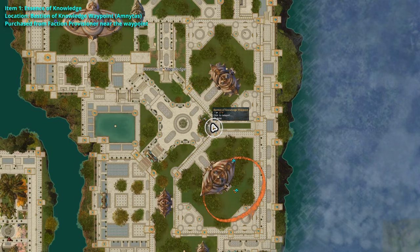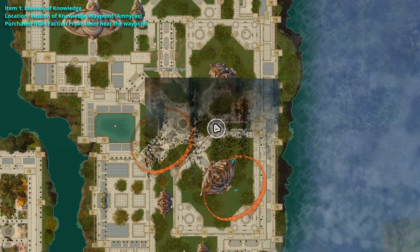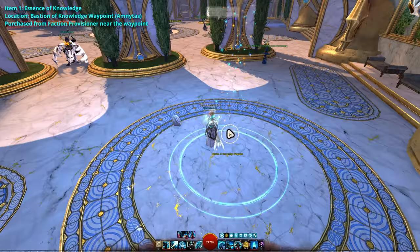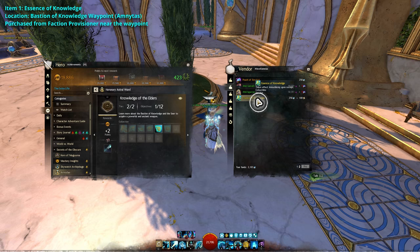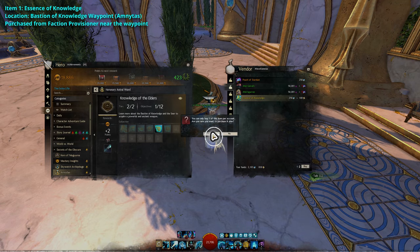For the first part of the collection, for the Knowledge of the Elders achievement, take the Bastion of Knowledge waypoint in Omnitos and speak to the Faction Provisioner. Select the second tab to purchase the Essence of Knowledge.